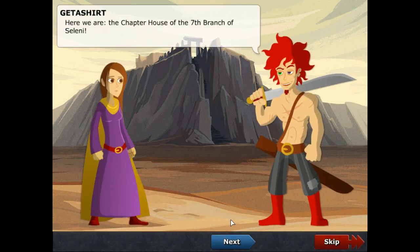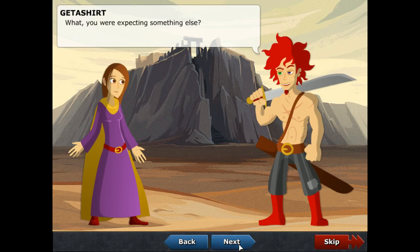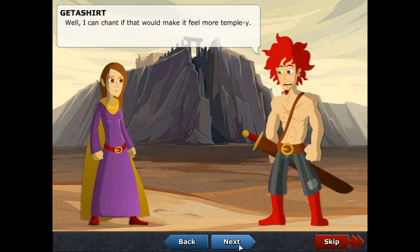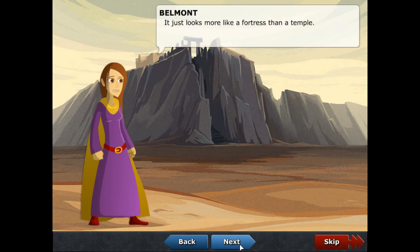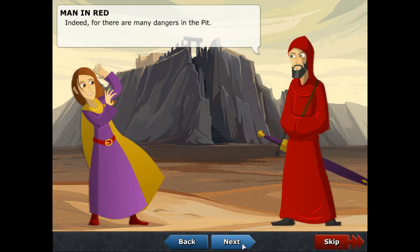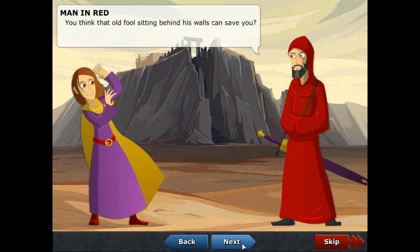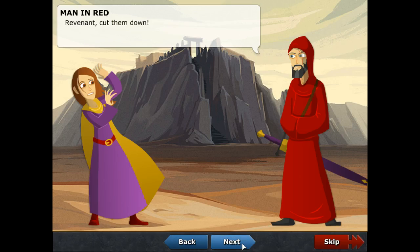We are the chapter house of the seventh branch of Selene — that's the monastery. What, you were expecting something else? I just thought it looked more like the royal temples back in Ash Well. I can chant if that would make it feel more temple-like. It just looks more like a fortress than a temple. Indeed, for there are many dangers in the pits. You think that old fool sitting behind his walls can save you? You're cut off. That monastery might as well be in the furthest reaches of the Quaid Empire for all the good it will do you. Revenant, cut them down.